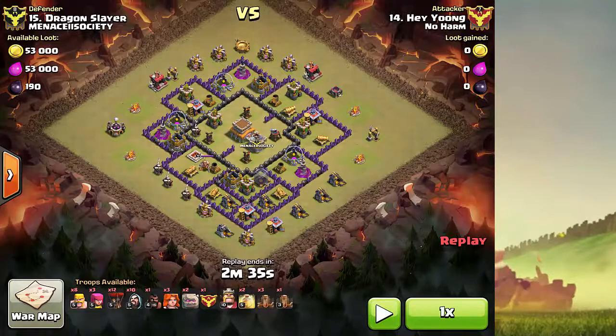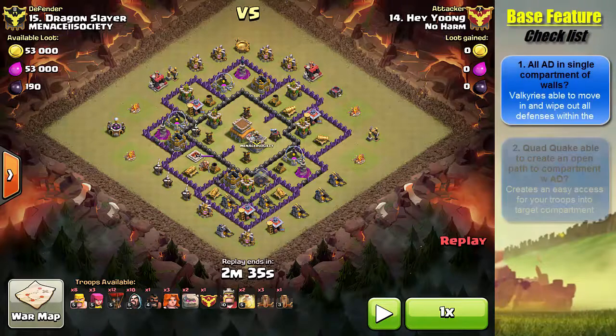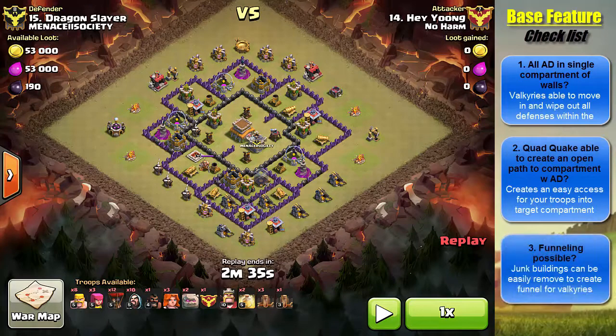Before we go into the attack, let's talk about the base criteria or base features that are suitable for a Govalo attack. To help you decide whether a base is suitable, I created a base feature checklist. In this checklist, there are three requirements. Every time you look at a base, you refer to these three requirements, and if they fit, most probably you can use Govalo to get a three-star.